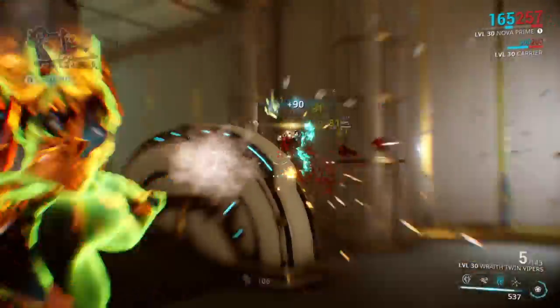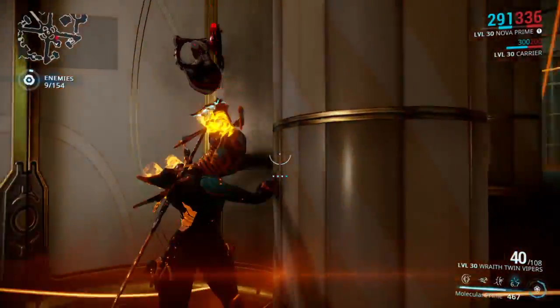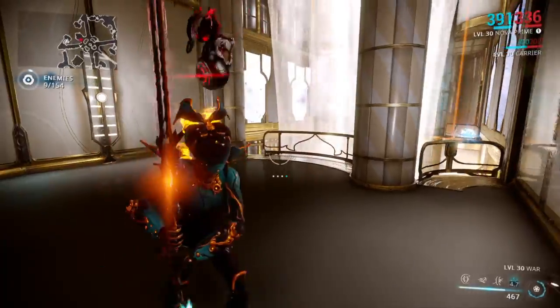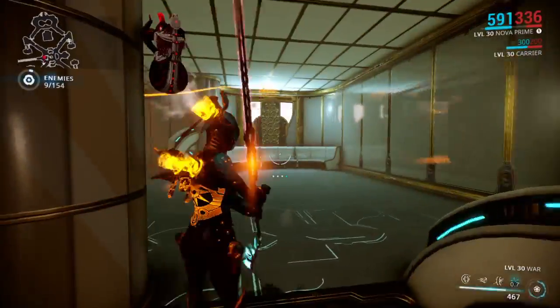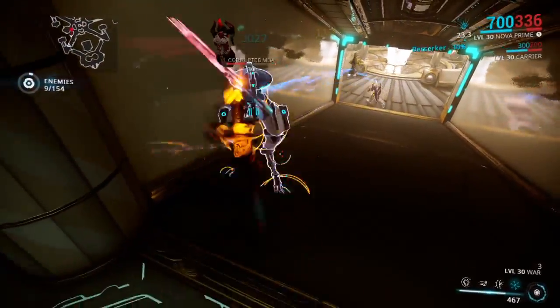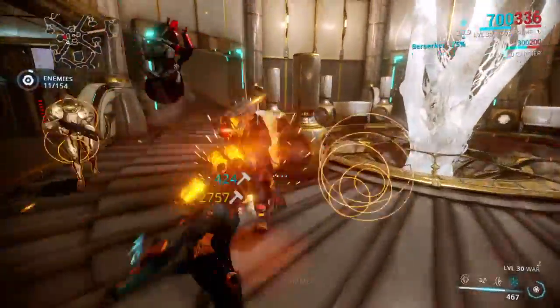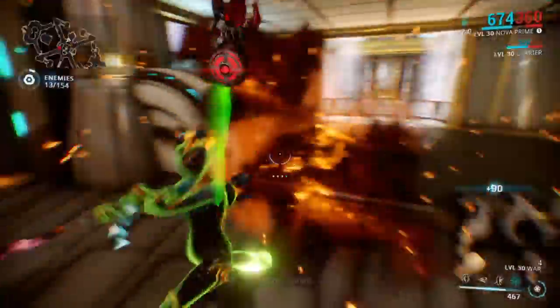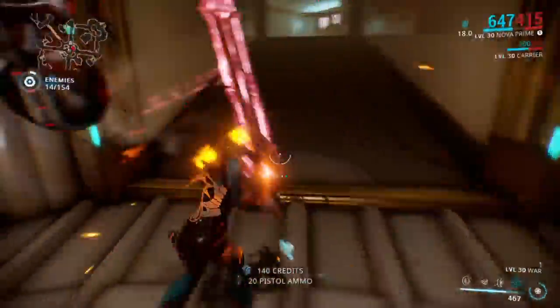And then her ultimate, which is Molecular Prime, sends out a shockwave that decreases enemy armor, raises the amount of damage you deal, slows them to a crawl, and does some other things. I want to say it's one of the most useful abilities because of its effects and how devastating it can be.